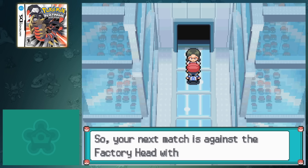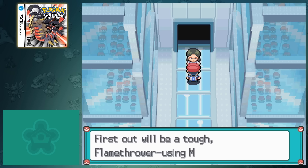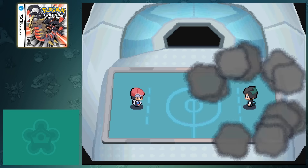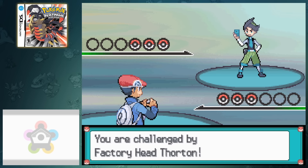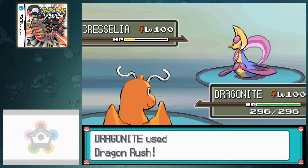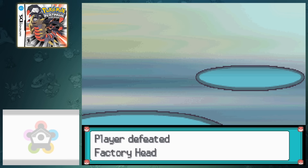After multiple failed attempts, I reached the 21st battle with Factory Head Thornton. Just like the rest of the trainers, his team is completely random. The game randomly selects whether his team comes from Group 3 or Group 4 — Group 3 consists of fully evolved Pokemon and a few Legendaries, while Group 4 consists of only Legendaries. His team ended up consisting of Moltres, Articuno, and Cresselia, which was horrifying when I hadn't gotten a single Legendary the entire time. I'm extremely grateful that I had a Dragonite on my team, because my other Pokemon dealt no damage to Cresselia, and after landing a few Dragon Rushes, I was able to collect the Silver Print.